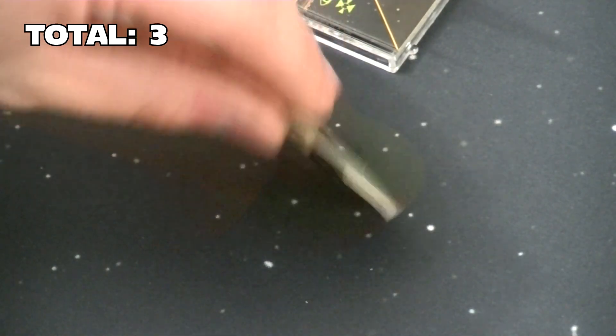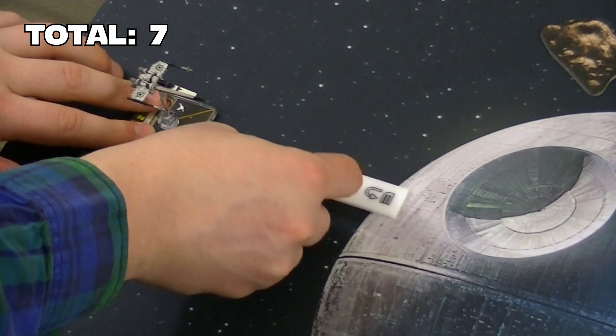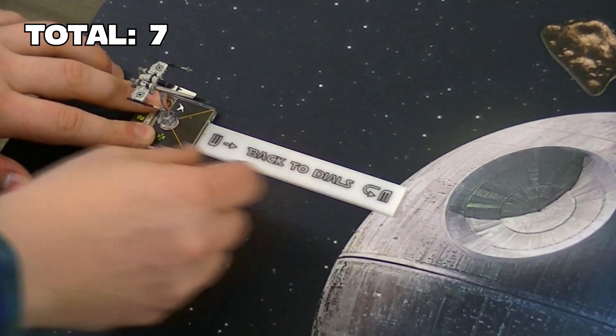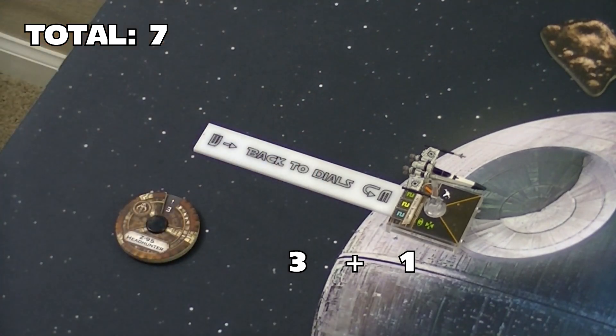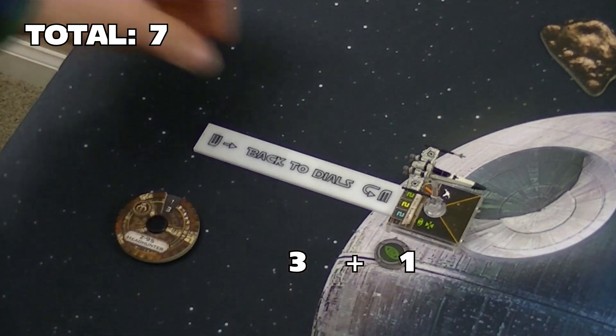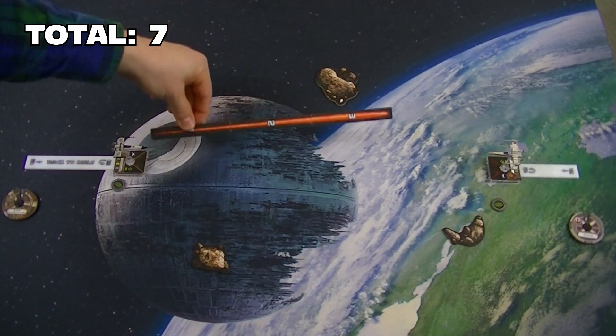Now Nedru will perform his 3-straight as we dialed in. This creates a total of 7 so far: 3 from the X-Wing, 3 from Nedru's template, and 1 extra for Nedru's base. Notice we have not yet hit 11, so there's no combat this round.